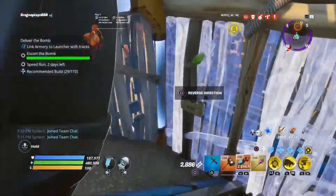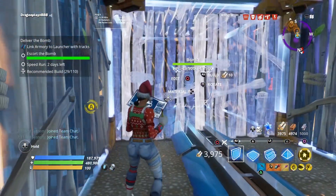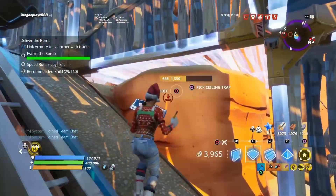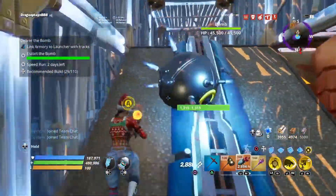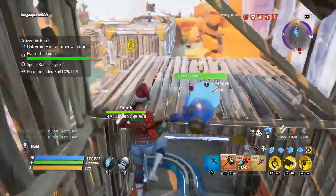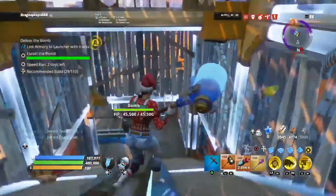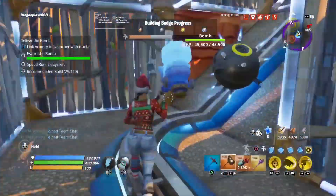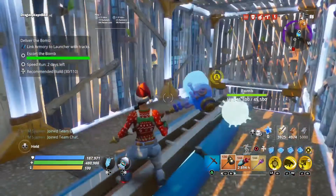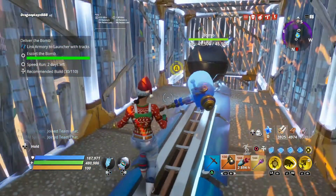Some zombies can glitch through — if they do, just kill them. Move the base up here since it connects from right to left. Don't forget to put walls behind the bomb because zombies can sneak in from behind to damage it. They try to find every single way in, so keep placing walls behind. With Ice King the walls are stronger and zombies trying to break them will freeze.